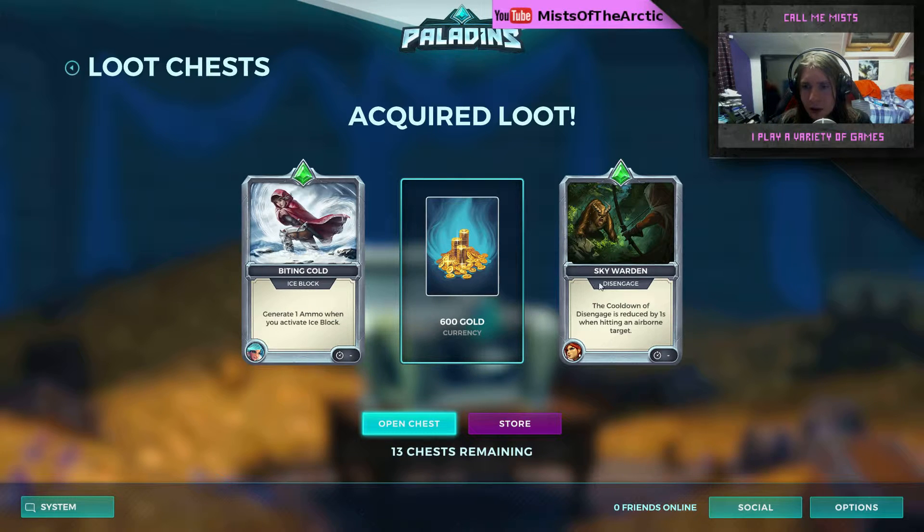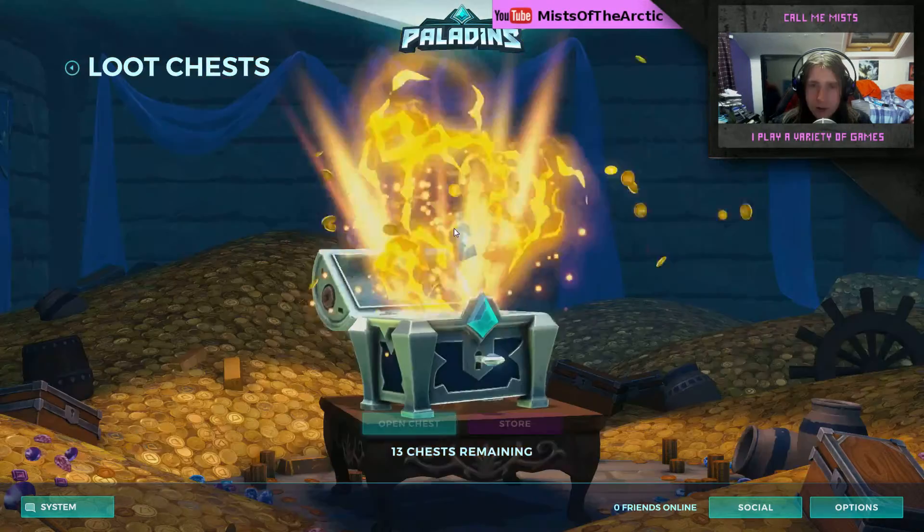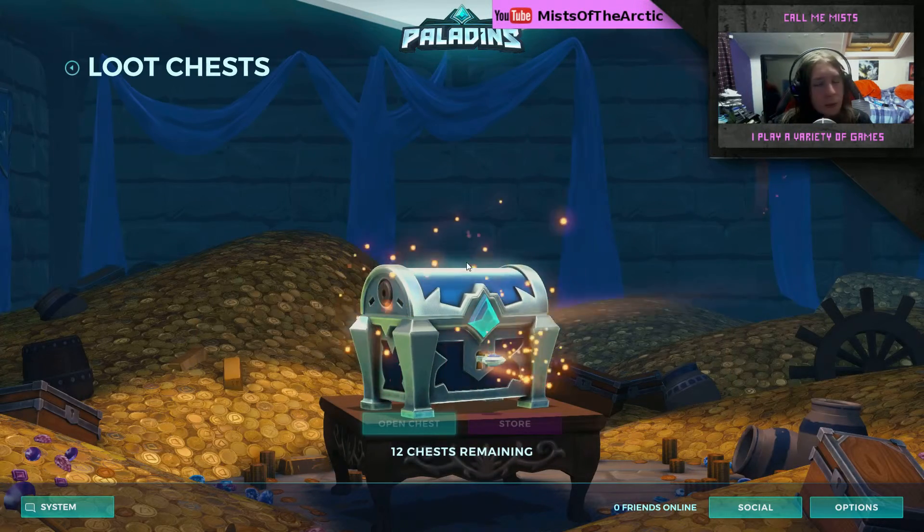Chest number seven: another 600 gold, nice — ching ching. Skywarden, the cooldown of disengage — maybe not the best there, but I don't know how well they stack. Chest number eight: 200 gold — nice. Kills and eliminations give him six ammo — that could be good. Victor's pretty useful, that could work for Victor.